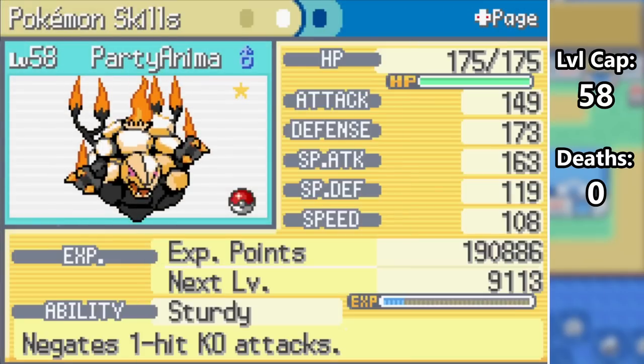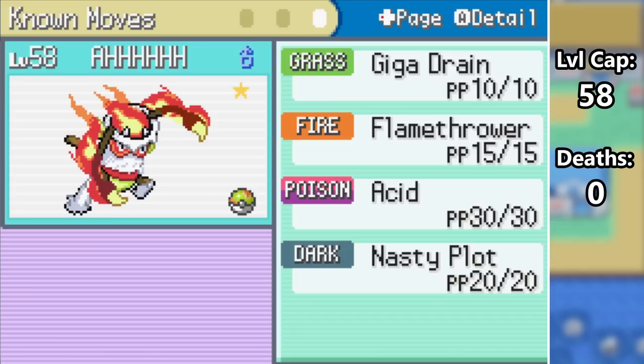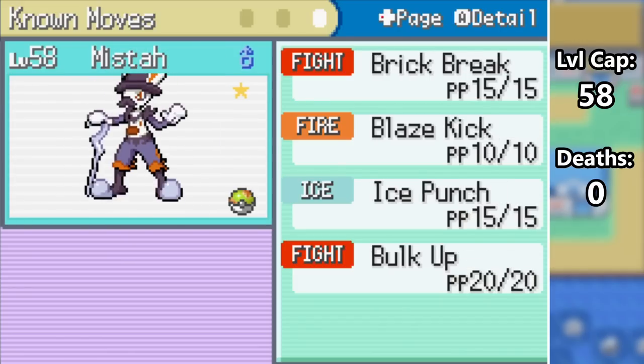After making quick work of Victory Road, we finally arrive at the League. Here's a look at the final team before we enter. I didn't want to get everyone to the same level as the Champion's Ace since that would make things too easy, so I settled on 58, which is the third member's highest level.